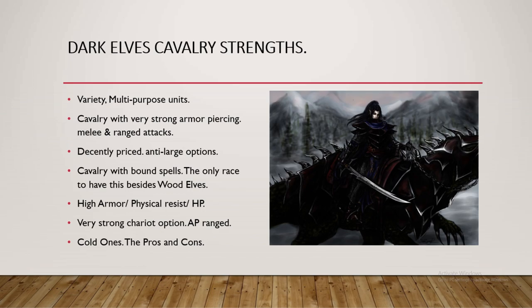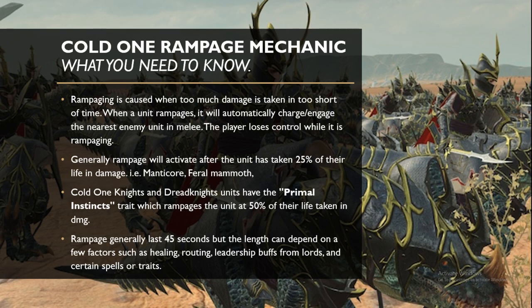Another strength of the Dark Elves Cav is their Chariot option. If you've seen my recent replays I've started to bring them, because for one they have 110 armor, for two they have armor-piercing range unlike the High Elves Chariot, and for three it has really good charge bonus and combat stats. Last but not least, another strength — and something that has both a pro and a con — is the cold ones themselves. The cold ones are the mounts the Dark Elves ride, the Velociraptors, and the strengths are the weapon strength, damage, and armor. But the con is the Rampage mechanic.